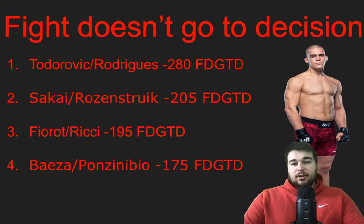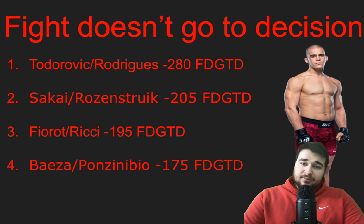Let's get into the fights. Looking at the doesn't-go-to-decision lines, we have Dusko Todorovic going against Gregory Rodriguez — it's the fight most likely to end inside the distance. This is probably the fight where I'm going to have my highest exposure. I think someone's going to sleep, and pretty early. At $8,600 for Todorovic and $7,600 for Rodriguez, I think both are definitely in play.